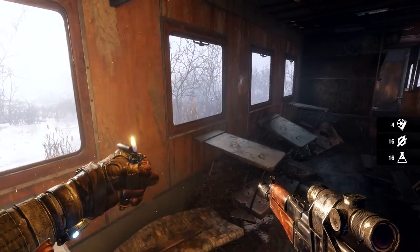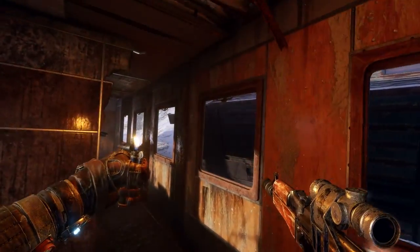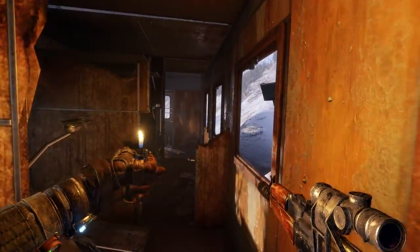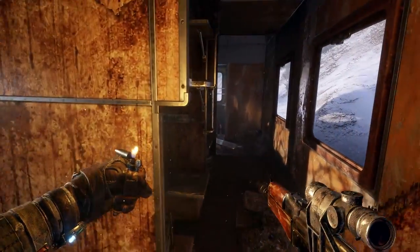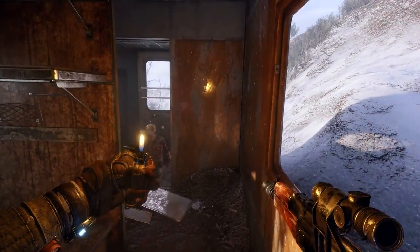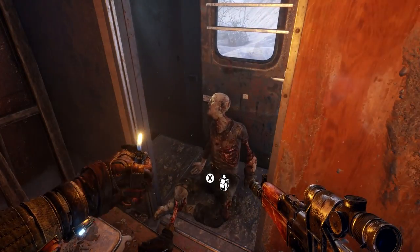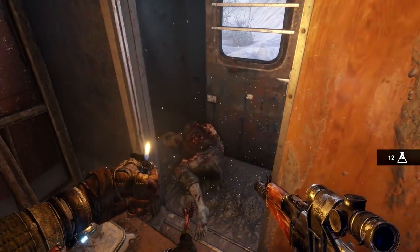The Volga level is many times larger than the most expansive level in Last Light, indicative of the new sandbox survival gameplay mechanic in Exodus. A critical narrative path is always there to follow, but these wild, open environments offer countless locations to explore and unique encounters for those who dare to venture off the beaten track.